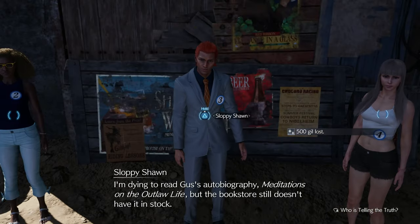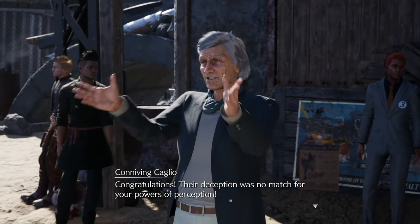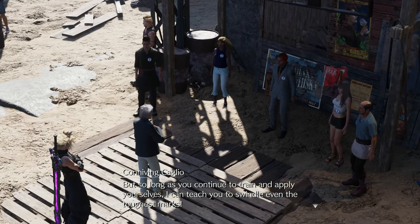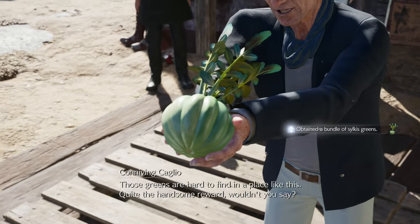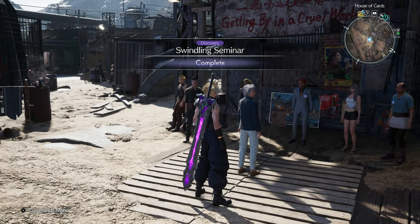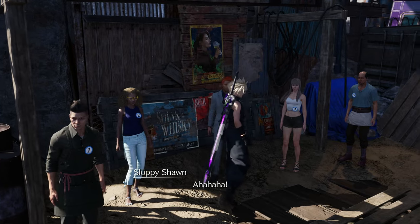500 gil. Oh. Thank you. Congratulations — their deception was no match for your powers of perception. Beware my aspiring swindlers — clever ones like this are harder to fool. But so long as you continue to train and apply yourselves, I can teach you to swindle even the toughest marks. Those greens are hard to find in a place like this. Quite the handsome reward. A vegetable. Well, it's a desert.